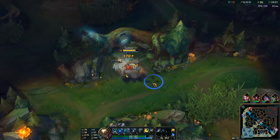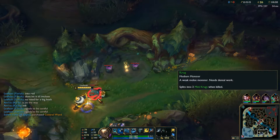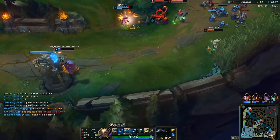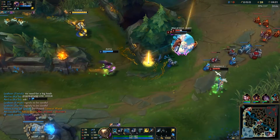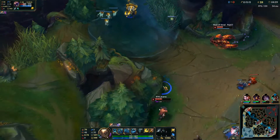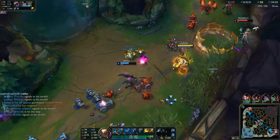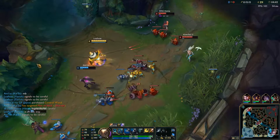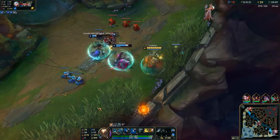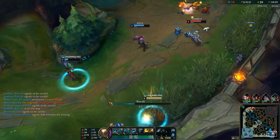As for the clear, this is the most optimal: secure scuttle as soon as you can, it has a quick clear speed, you get your ghouls, and it's largely uncontested. It also puts you in position to farm Krugs on spawn and reset your camp respawn timers. For runes, definitely copy Precision plus Domination — you can go Sorcery if you want, but I like the extended wards from the Domination tree. Have fun out in the Rift, and if you have any queries let me know. Thanks guys!